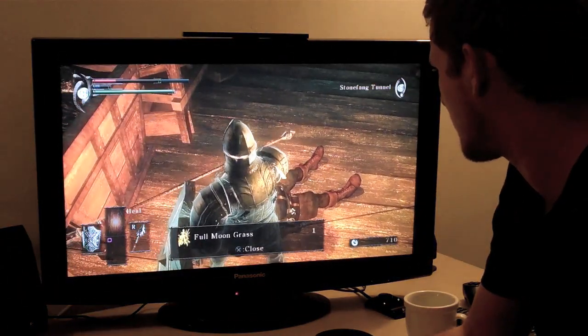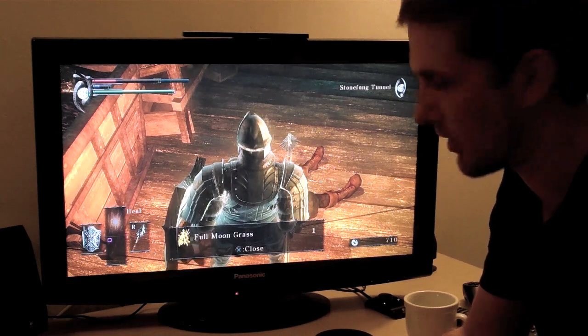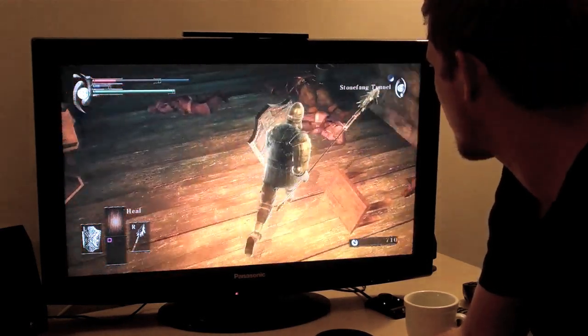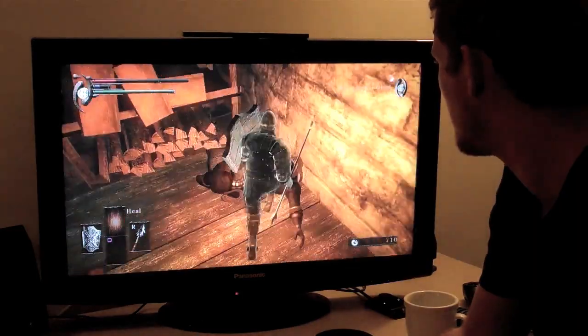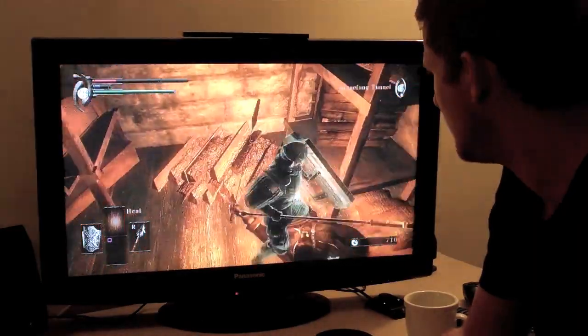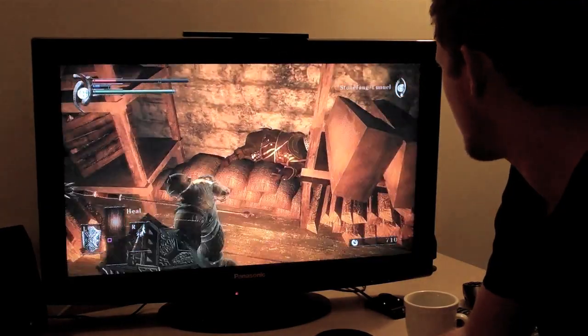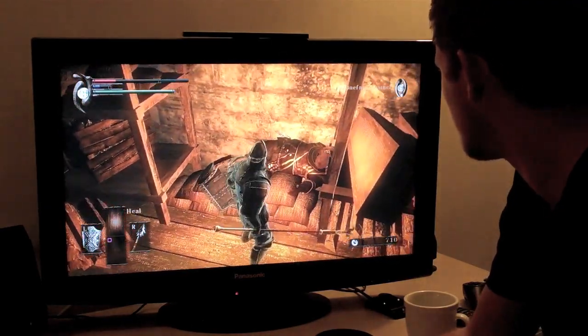I'm going to examine this corpse. I'm going to take out his full moon grass, which is a really rare item. And then just bring him along — scoot him along the floor. I'm going to come back to get this guy, so I'm going to put him in a safe place. He looks comfortable there.